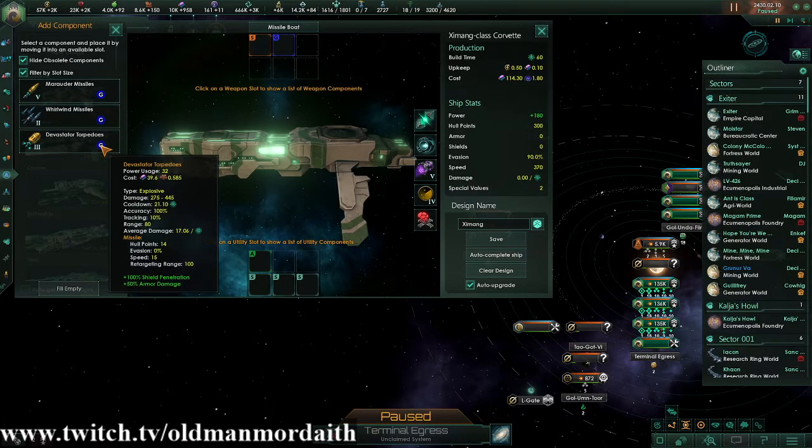Let's get back to that retargeting range — this is an important thing to bear in mind. If a bunch of ships fire their missile or torpedo payloads at the same target, some are going to hit first and possibly destroy the target. If the target is destroyed without retargeting, those extra missiles are just going to be wasted. Each missile is capable of retargeting at least once — any viable target within that retargeting range becomes the new primary target. They do this at least once, but each time after the first it gets less and less likely that they'll be able to retarget.